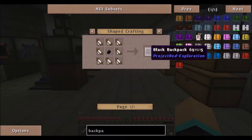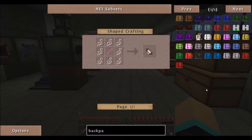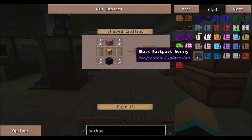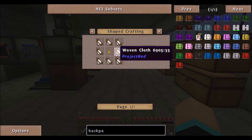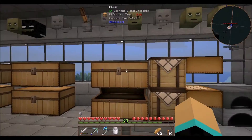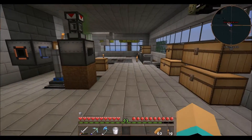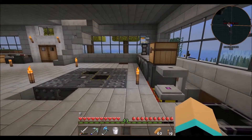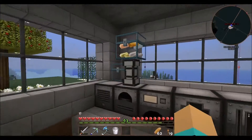It's a Project Red one — it doesn't tell you what it holds, but these things are a pain to make because of how much goes in them, so they've got to be pretty big. I think I'll go ahead and make one of these. I don't think we'd have that kind of string though — we only got 20. Well we got the Thaumcraft going. Look at him, he's up on top of my solar panel. What a bundle.